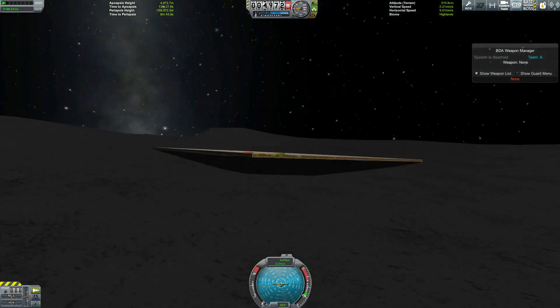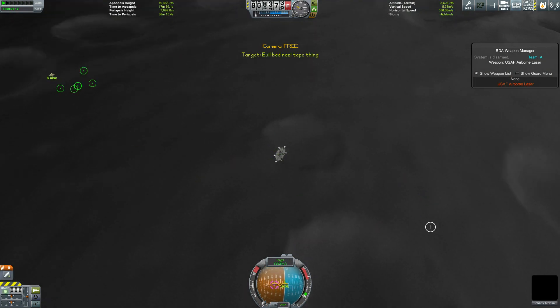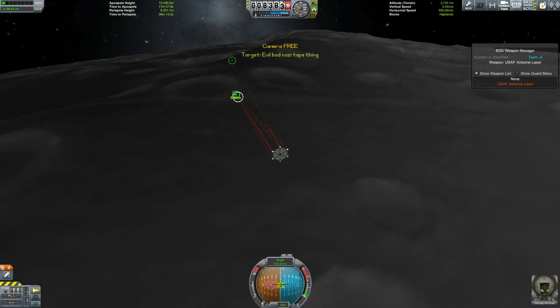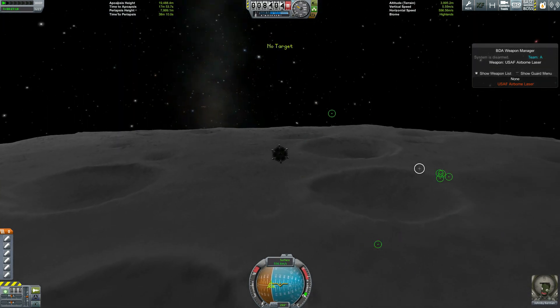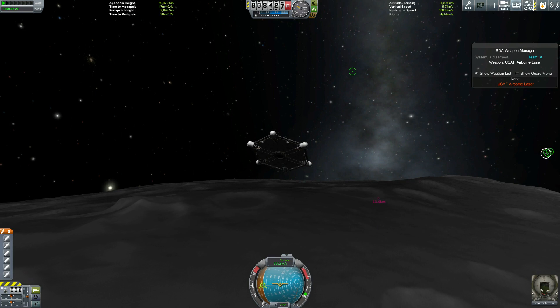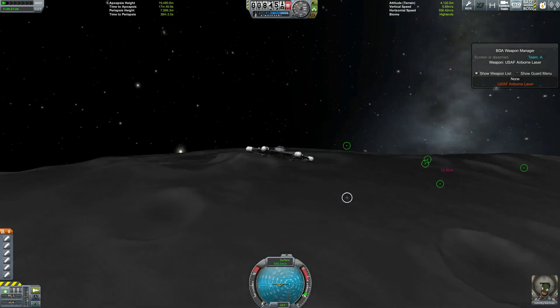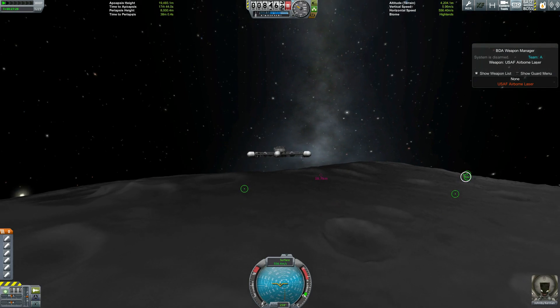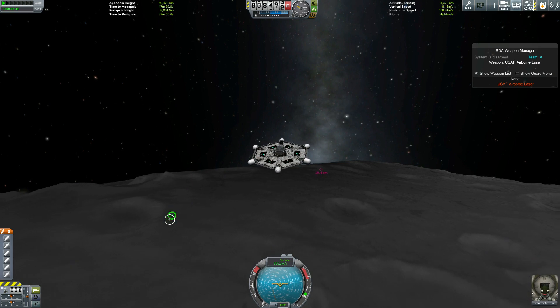Okay, so we heated them up a bit, we scorched them a bit. These are structural plates, and that's the thing - they've got a really, really high temperature tolerance. So with something other than structural plates, we might actually be able to do damage, and this could possibly be quite effective.